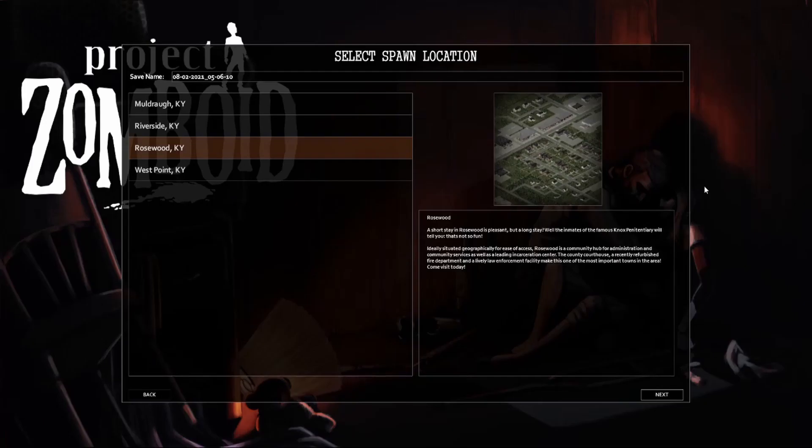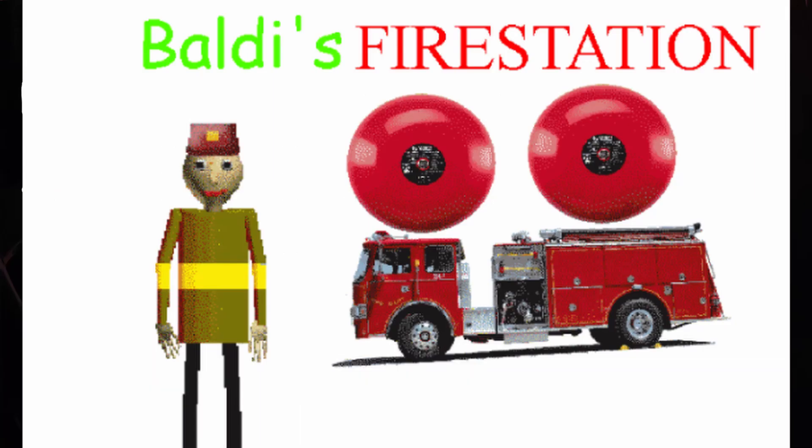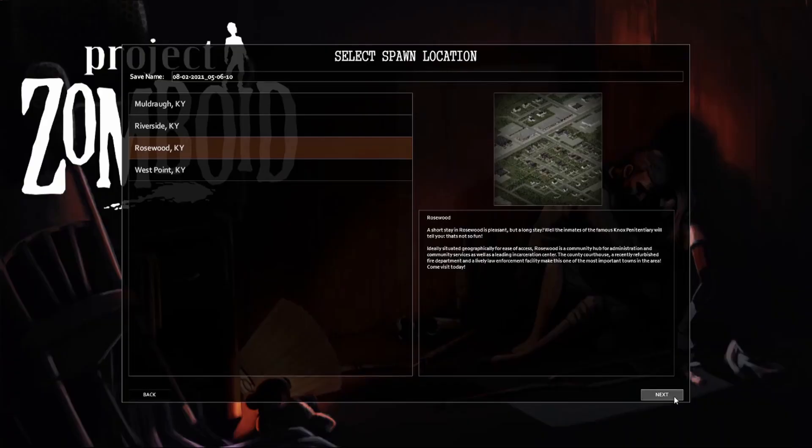Well, that's the plan anyway, but things never seem to work out how you want in Zomboid, do they? To this end, we're going to be starting in Rosewood because they've got the fire station down at the southwestern part of town. Nice, easy to find, and hopefully we can get that plan into motion.